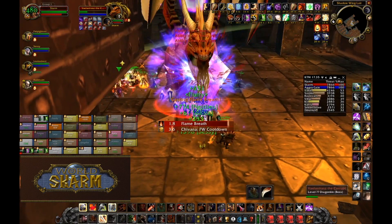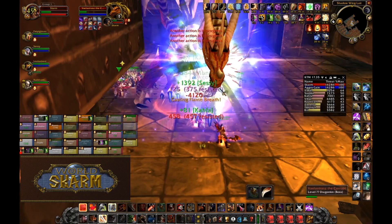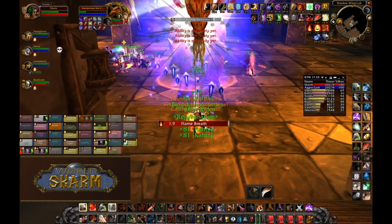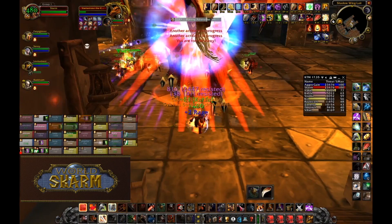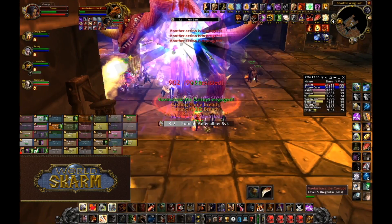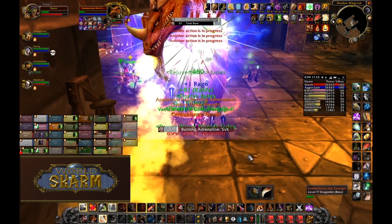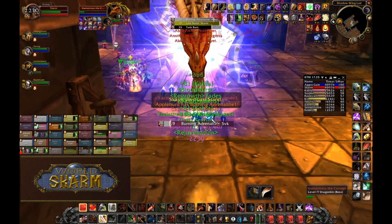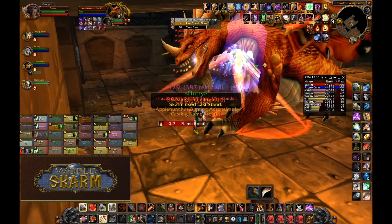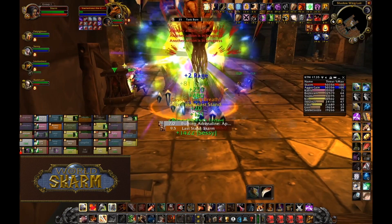By the time the first tank gets Burning Adrenaline, Vaelstras should be at around 22% — 23% is okay, less is better. At 20% he's vulnerable to Execute, so warriors can get ready to go. At two minutes left on the buff, Vael should be around 18% to 20%, and at one minute left, he should be at about 10% to 12%. Hopefully he's dead when the buff runs out, but if not, keep going. Just make sure the raid stays aware of the debuff timer and pushes appropriately.